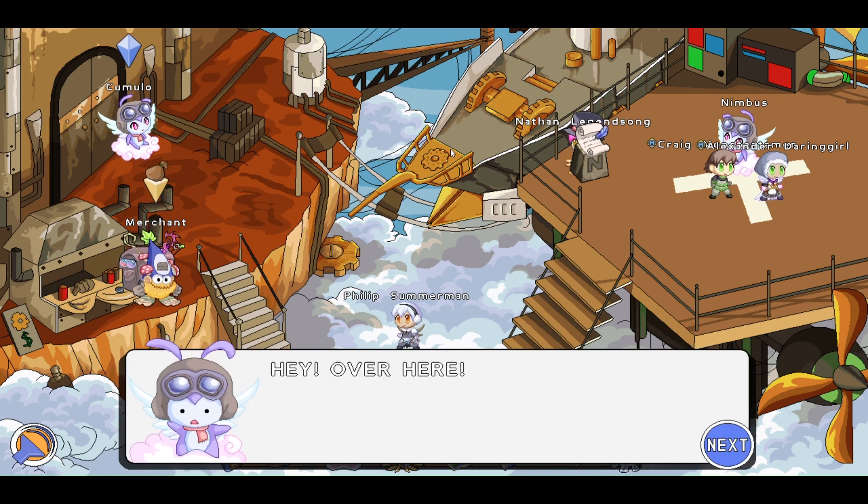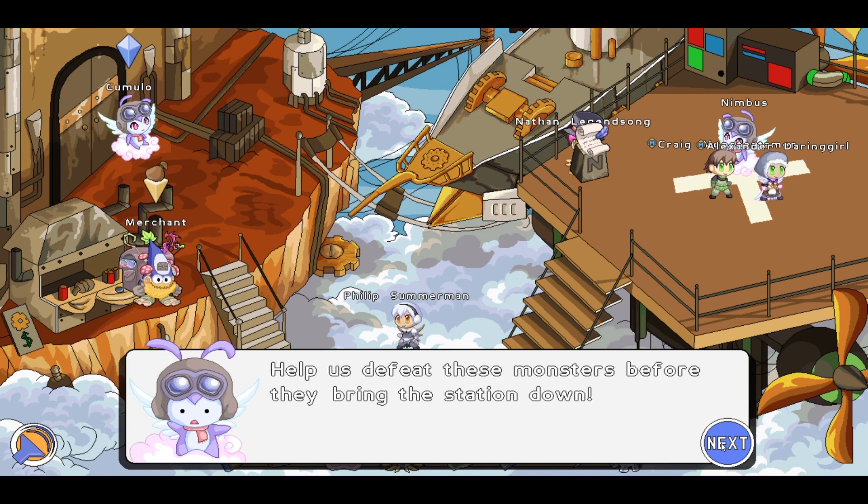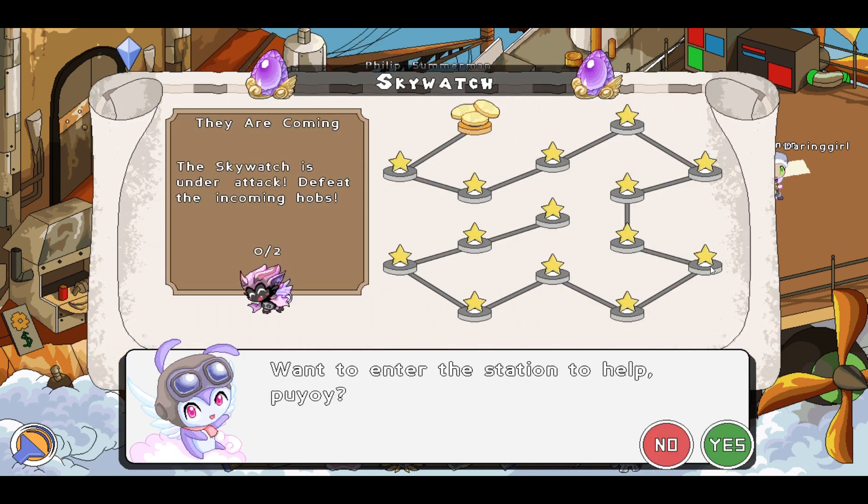Let's go ahead and close this out and then talk to Cumulo, which looks like the person that's going to be giving us quests here. Hey, over here! You are a wizard, right? Just what we need. The station is under attack and we need your help. Look out! Help us defeat these monsters before they bring the station down. Oh no! Want to enter the station to help? They are coming. So this is the first quest of Skywatch — it says the Skywatch is under attack, defeat the incoming Hobbes. We will begin Skywatch in our next video. Be sure to like and be sure to subscribe as we figure out what is going on with these quests.